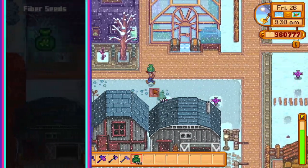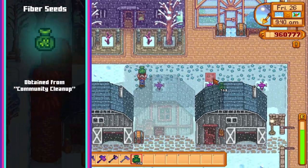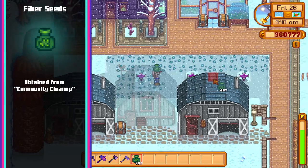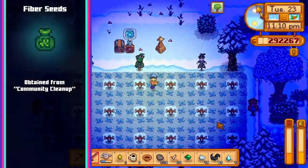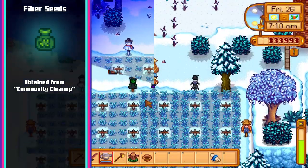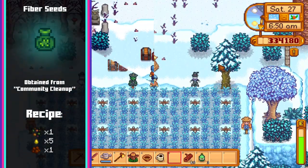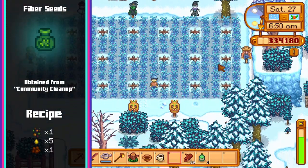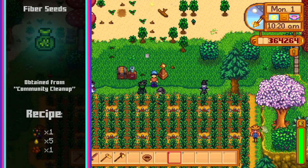Next up we have fiber seeds. The fiber seed recipe is obtained by completing Linus's quest community cleanup, where you'll be asked to gather 20 pieces of trash and place them in the bin by the train station. The easiest way to do this is to go fishing in your farm pond or in the water on some levels in the mines. To craft fiber seeds you'll need one mixed seeds, five sap and one clay — this recipe gives you five fiber seeds, and each will give you roughly four fiber after seven days of growing.